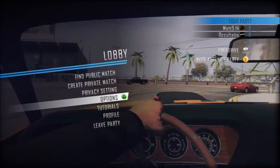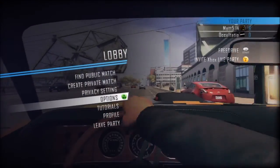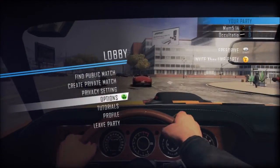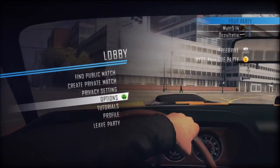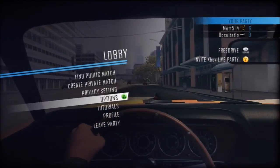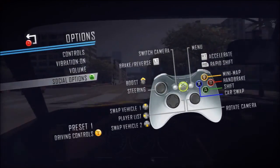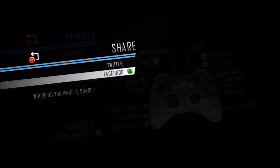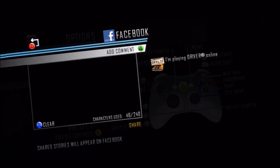To be fair, it's very complicated. Let me walk you through it. Here's your first mistake — you see the fourth option down, Options. Before you get started with any modern multiplayer gaming experience, especially a hardcore skewing game on the Xbox, you need to hit that Options button, go down to Social Options at the bottom, and then select Share on Facebook. Once you do that, it'll go ahead and post to your Facebook account: 'I'm playing Driver online.'